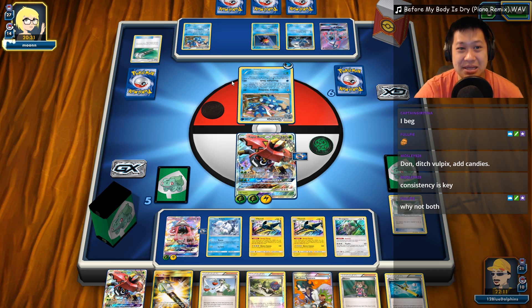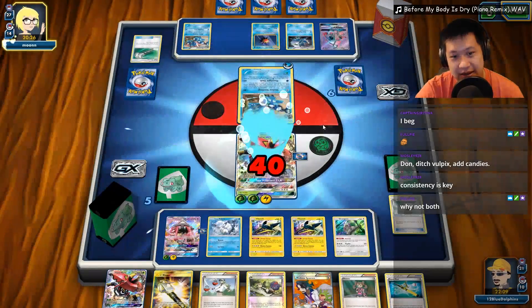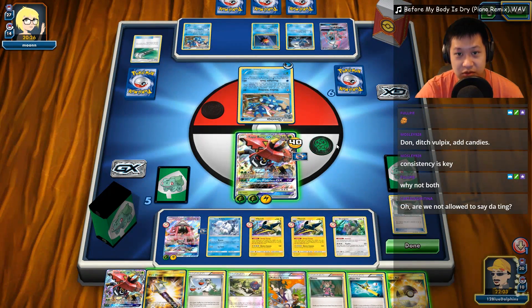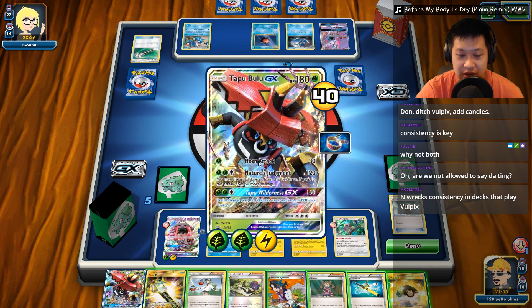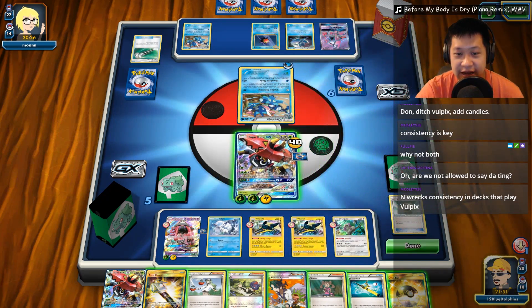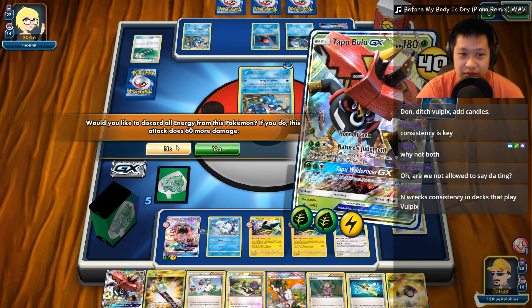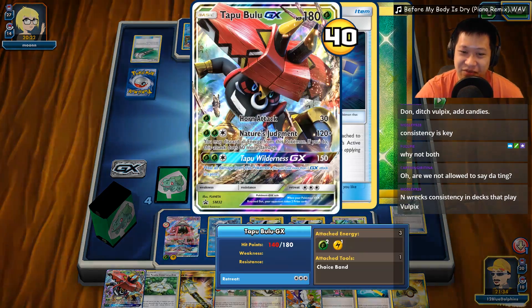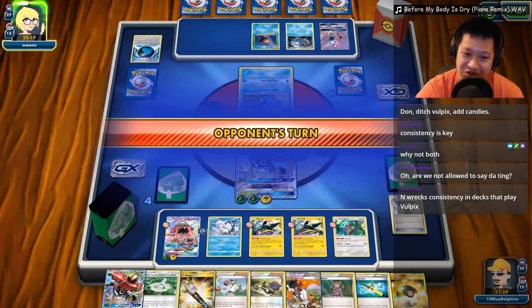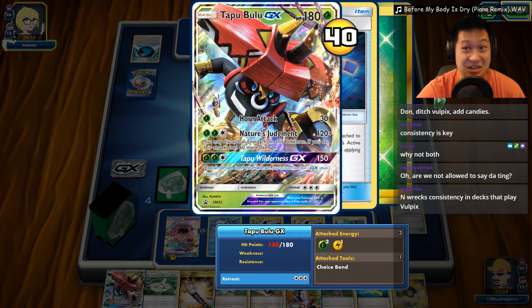Now, what will you use? This really depends on if I believe he can get a big combo. 80 damage, Choice Band 110. You shut down abilities? Too bad I can't fill up another bench space. I like my hand the way it is. You want to risk it, Donald? Yeah, let's risk it. Let's go ahead and be risky — let's use Nature's Judgment again. Don't discard any energies. I'll just one-shot your Greninja. There we go. Take that.